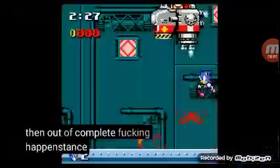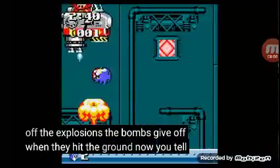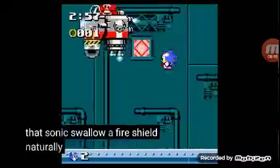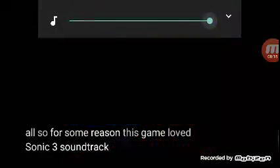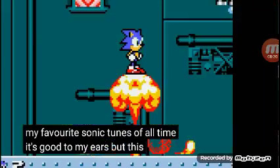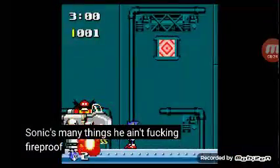Out of complete fucking happenstance, I found out you could jump off the explosions the bombs give off when they hit the ground. Now you tell me — how the fuck does that make any sense? Did Sonic swallow a fire shield and naturally inherit its powers? Of course he fucking didn't. There aren't any elemental shields in this game at all. But for some reason, this game loves Sonic 3's soundtrack — just about every track is an epic recreation of some of my favorite Sonic tunes of all time. It's good to my ears, but this makes no sense. Sonic's many things — he ain't fucking fireproof.